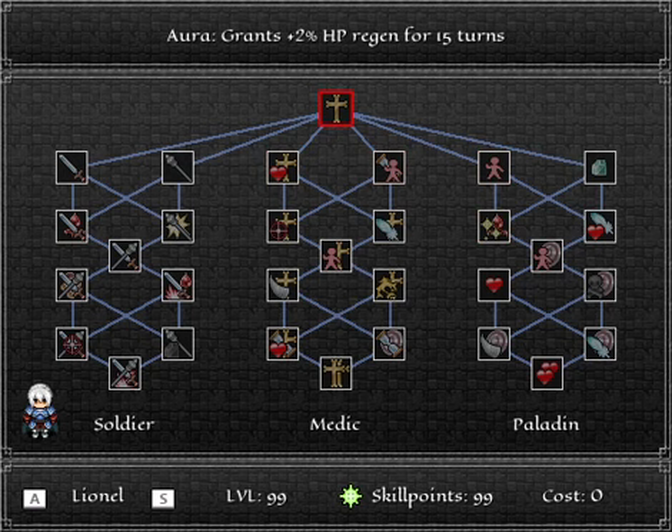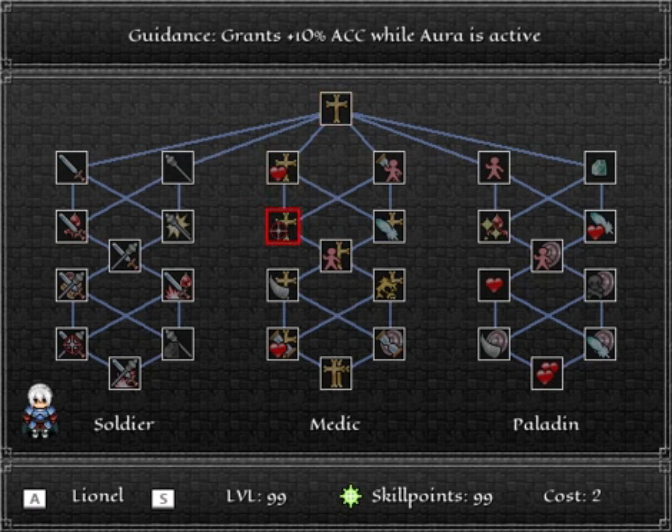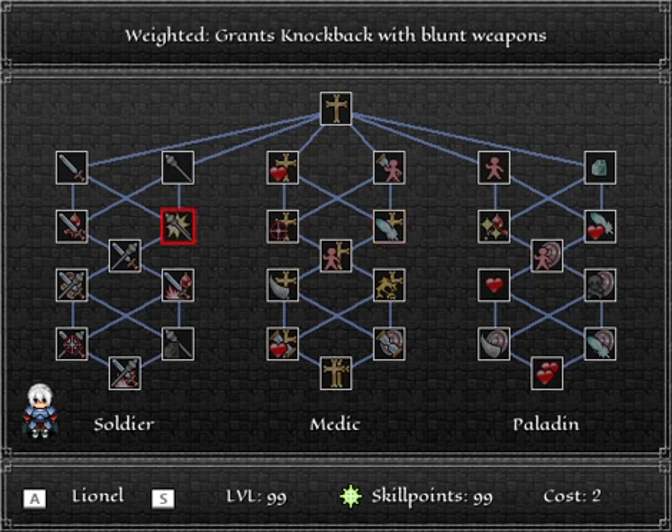Just as an example — Lionel's action skill is Aura. It grants 2% HP regen for 15 turns. I went into the script that has HP regen as a passive thing at the end of every turn, which is sort of like a negative slip damage script. Then I checked to see if his next skill, Potency, which increases the HP regen of Aura to 3% as opposed to the base 2%, has been taught to Lionel. If it is, it sets the HP regen to 3%; if not, it does the base 2%. There are other things too — if he's got a certain skill learned, his evasion stat will increase by 10% while the Aura state is active on him. That's how I was able to implement passive skills.